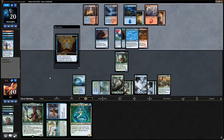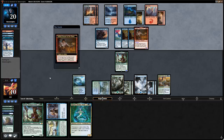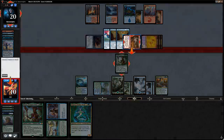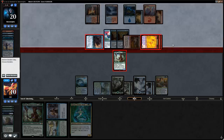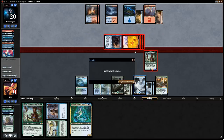Another Cartouche gives them three elementals attacking, and with three mana up it's a risky proposition for them. They go for it anyway, and with another Blink of an Eye we could have tried bouncing an elemental, but they might have had another Dive Down. On to sideboarding against the blue-red auras.